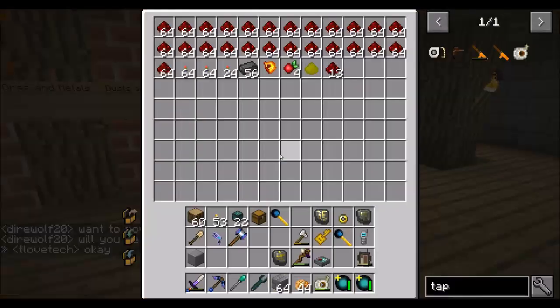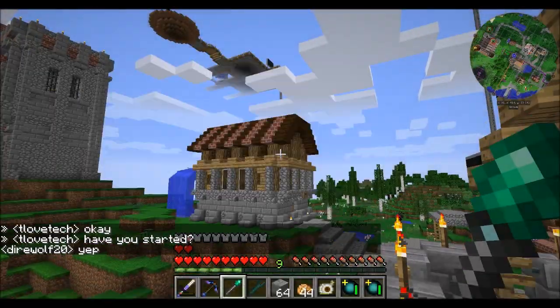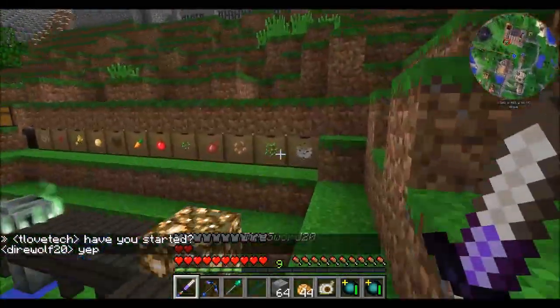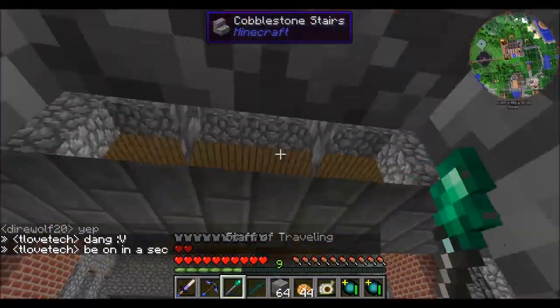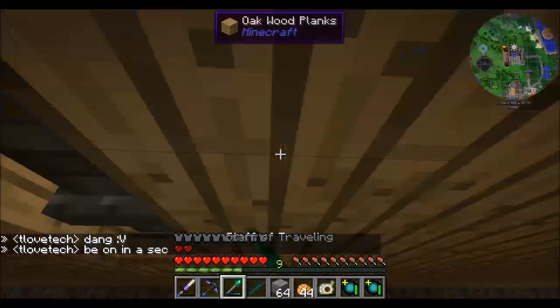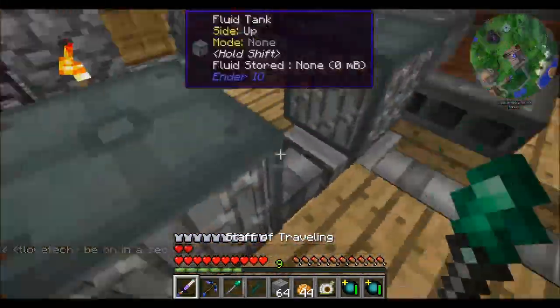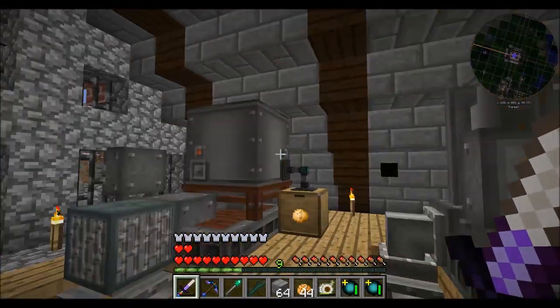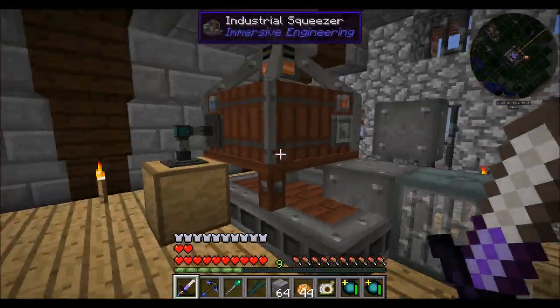I'm thinking if we move our generator and move this room, I'd also probably like to have solars. I'd like to have all the power generation in one area instead of disparate areas, and then basically one dimensional transceiver that's sending power to all the receivers. Then I think we'll be in good shape.